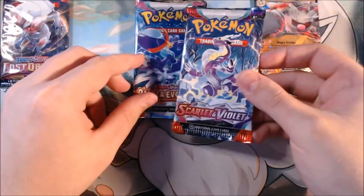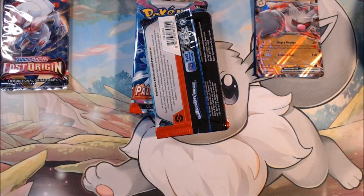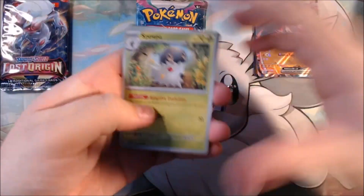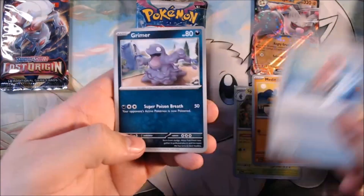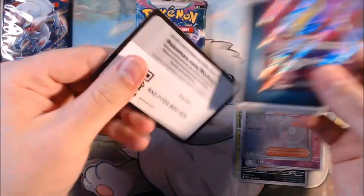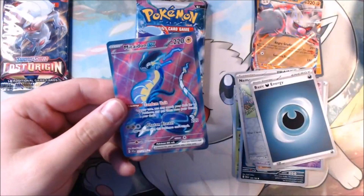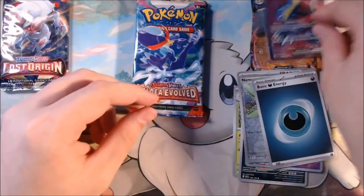Let's save Lost Origins for last and get into Scarlet and Violet and Paldea Evolved first. My fingers are very slippery — has anyone else opened any of these? Are these good boxes? I didn't even know what packs were inside until I opened it. We got a Spupa, Meditite, Energy Search, Grimer, Beach Court, Sandaconda, and a Katy ex for the reverse holo — that's my second one for this set, not too shabby.